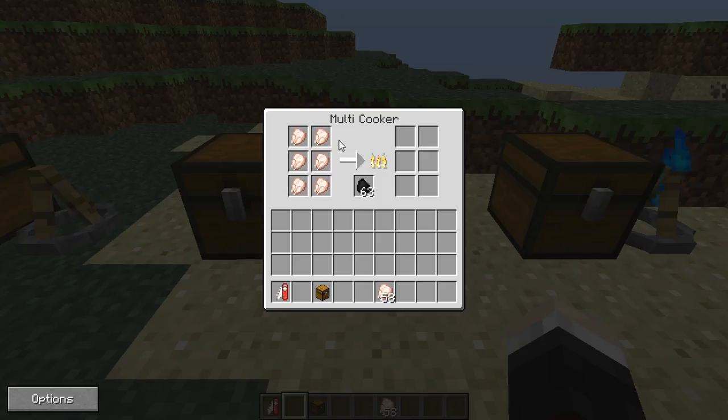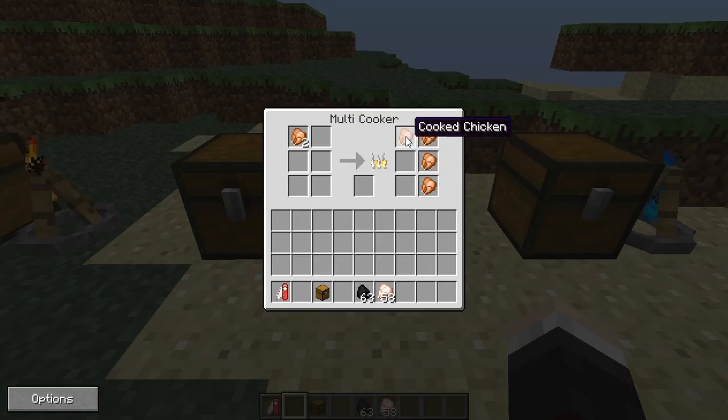You don't have to do all the same item - you can have pork chops, you can have all different stuff in here and they'll all cook a bit slower but all at once, which is a really cool feature. Look at that - all six chickens cooked at once. That is beautiful. Absolutely beautiful.